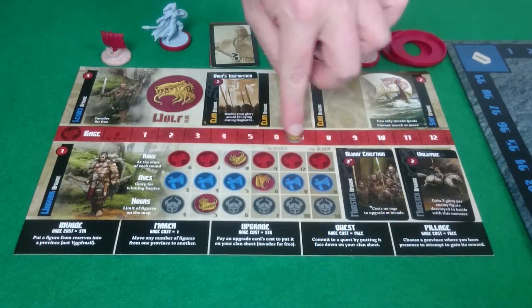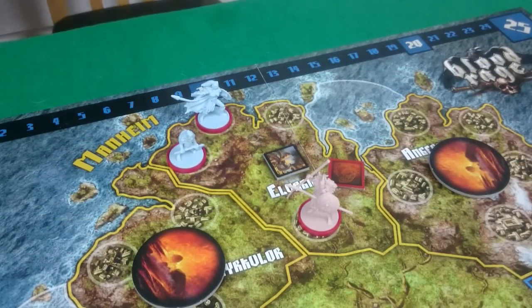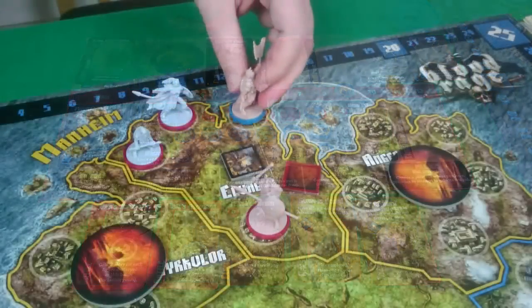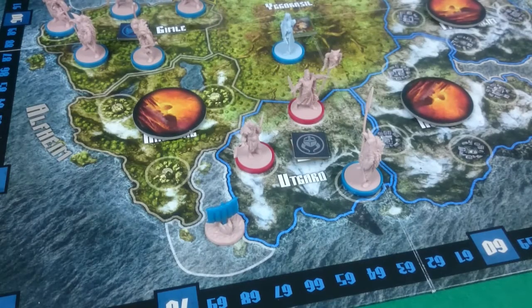Pixel's then going to pay 2 rage to invade with her Valkyrie, joining the rest of her guys in Elvagar. On my go I've only got 1 figure left — my leader. So I am going to invade with my leader, she'll be free, and he'll go in Elvagar. Pixel on her turn is going to pillage Utgard. There are no spaces for call to arms, so we just pick our battle cards.